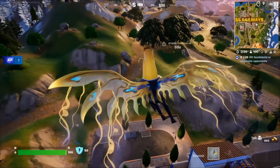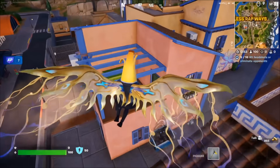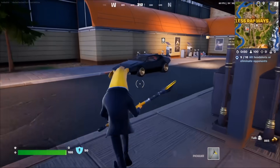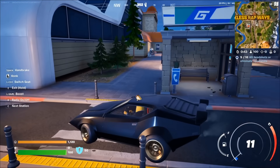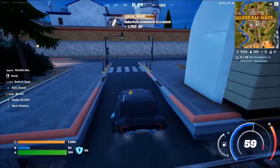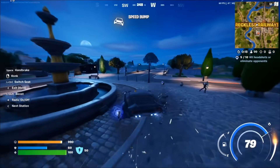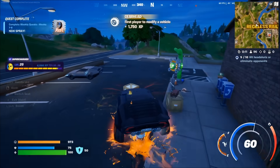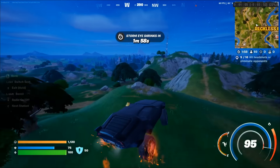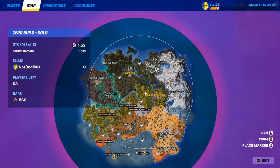According to the current leaks, the best way to start the Fall Guys challenge at Bean Idols is to drop at Reckless Railways or anywhere you can find yourself a vehicle. This works kind of like the floating loot island, where the Fall Guys beans are going to be spawning. They'll be shown on the map and mini map, and they're supposed to be spawning a few storm circles in. Keep checking the mini map and press the map button to check for a Fall Guys icon nearby.